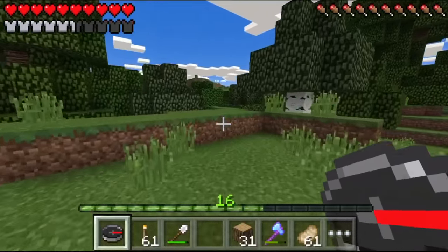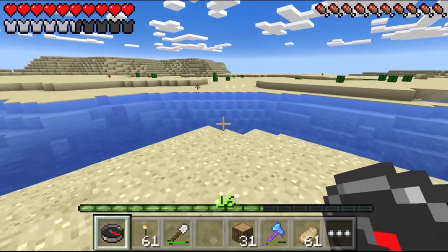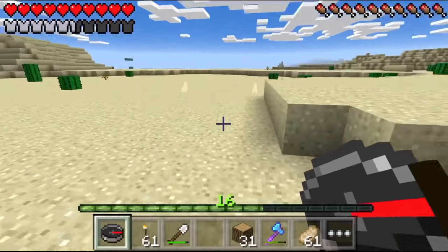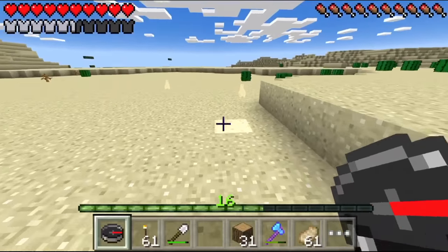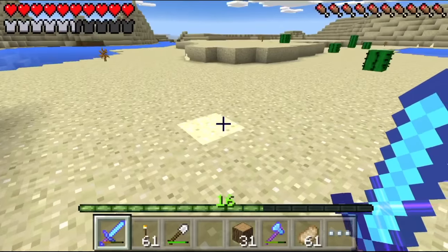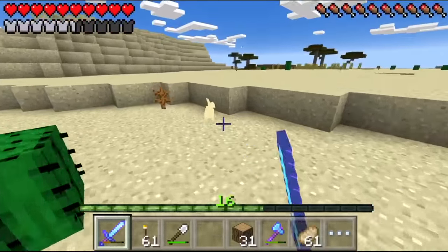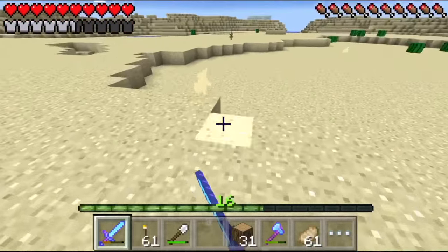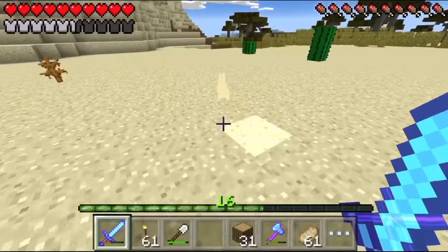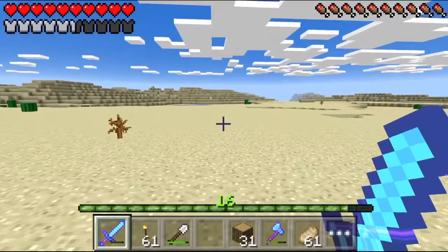Oh my god, those are bunnies! We have never seen a bunny in our world before. Why do they look yellow? I didn't know they spawn in deserts. I know this is going to be cruel but I want to get some rabbit stuff. This is hard in pocket edition — I believe in myself. Oh well, he didn't drop anything.